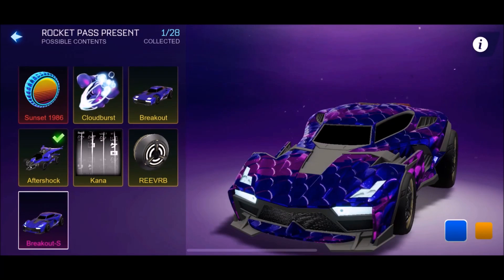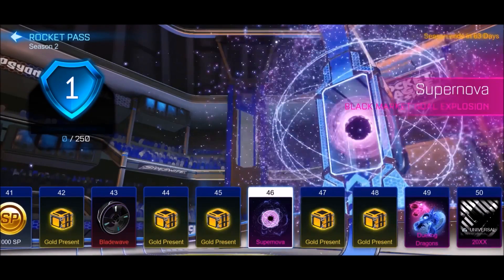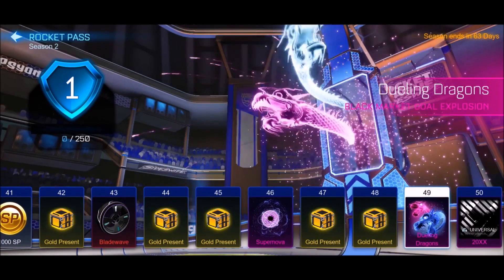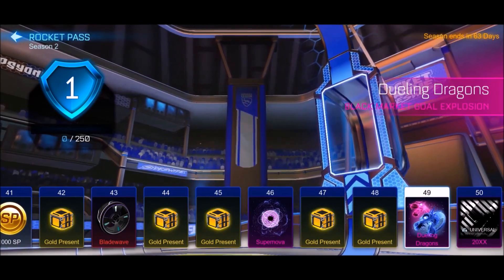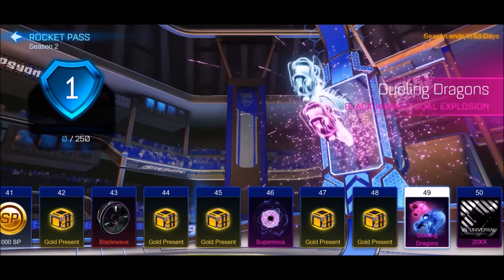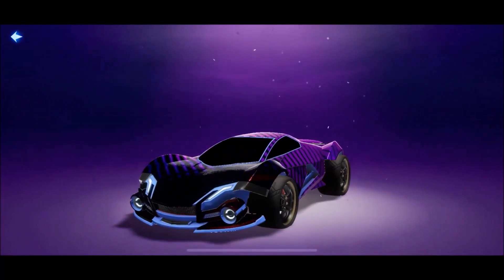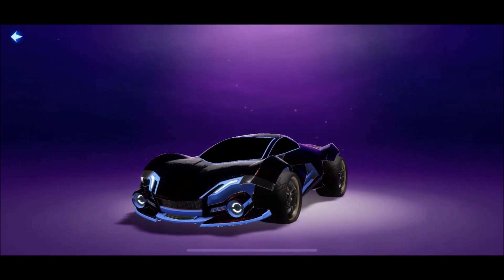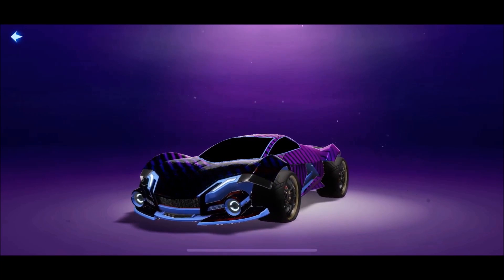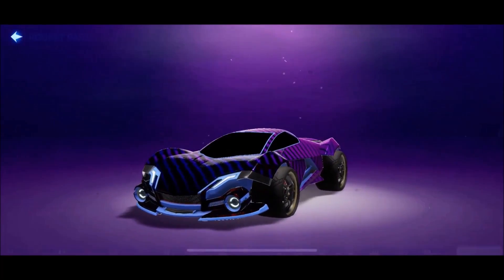I really like this layout so far. Then there's the Supernova. You can see what's at the end right there — we've got the Duralin' Dragons Gold Explosion. Oh my God, this is so sick and mental to me. We get the Duralin' Dragons at Tier 49, not sure about paint. And then we also get a 20XX Black Market decal — oh my days, that is ridiculously good. Let's try to get some angles on that, it looks so, so clean in the spotlight. We take that, boys.